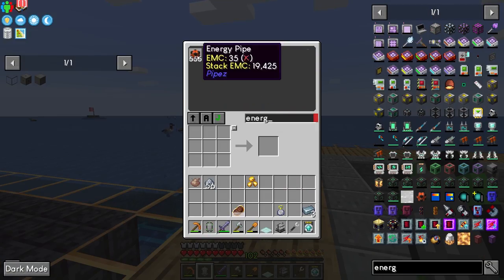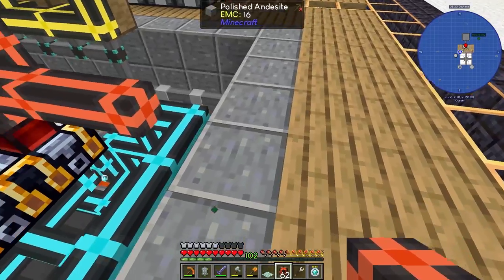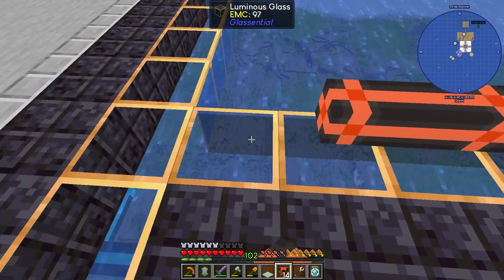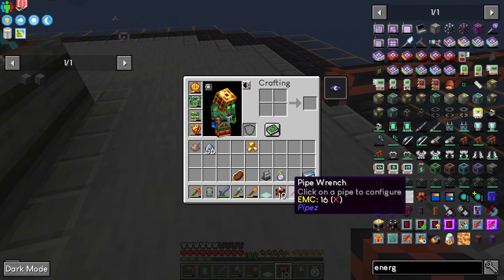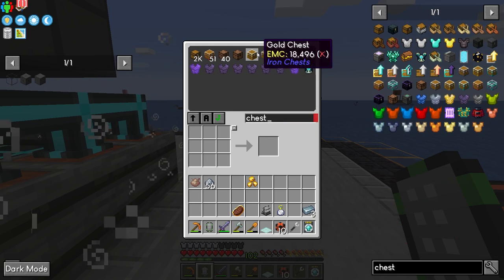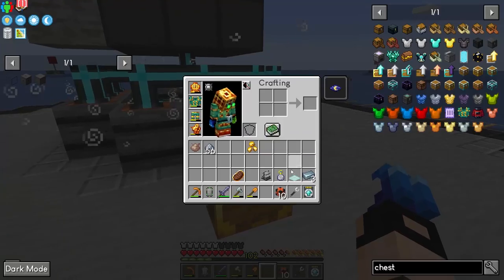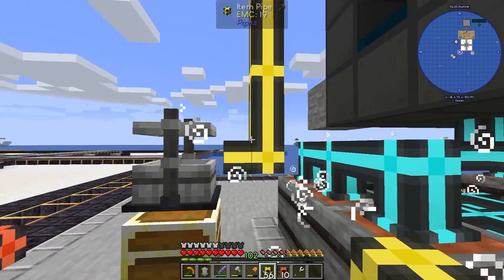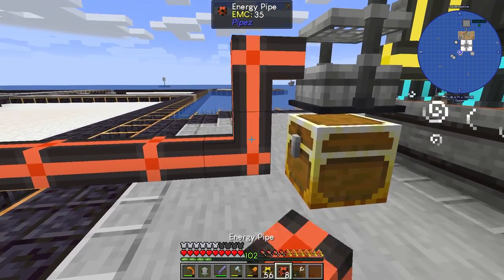Where do we get the energy? Let's get it from here — this is just a messy setup, we'll fix it later. This needs an output, let's get a chest and place it here. That works and all it needs is some energy.